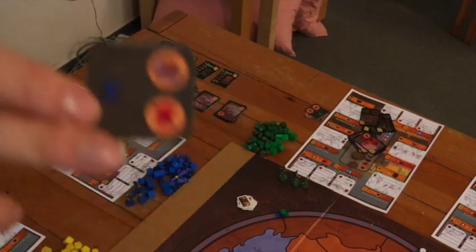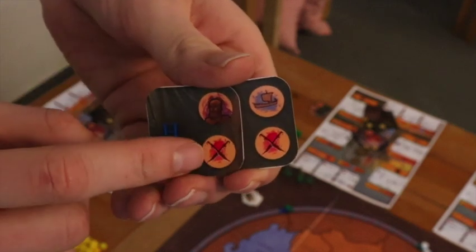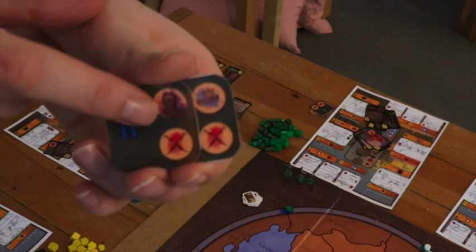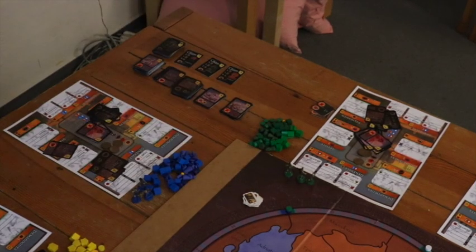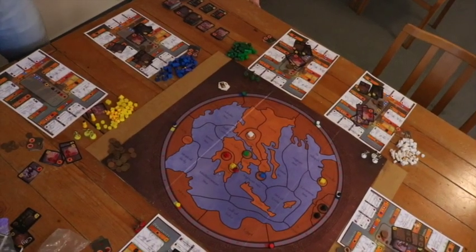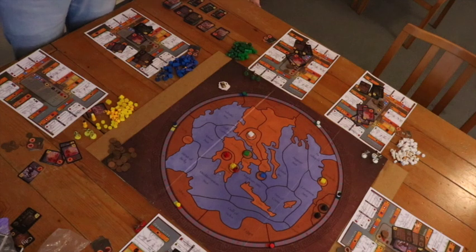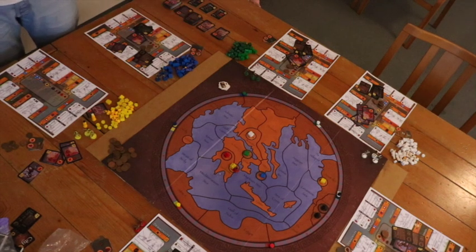Cultural advantages are discounts on the cards you can purchase from stock. Each player starts with two cultural advantages. For example, Athens begins with two discounts on military tradition, one discount on citizens, and one discount on trade routes. That means military tradition doesn't cost five but three, citizens cost two instead of three, and trade routes cost two instead of three. Each faction has a different set of cultural advantages. The price of each card is listed in the upper right corner, but you might have a cultural discount off a particular card.